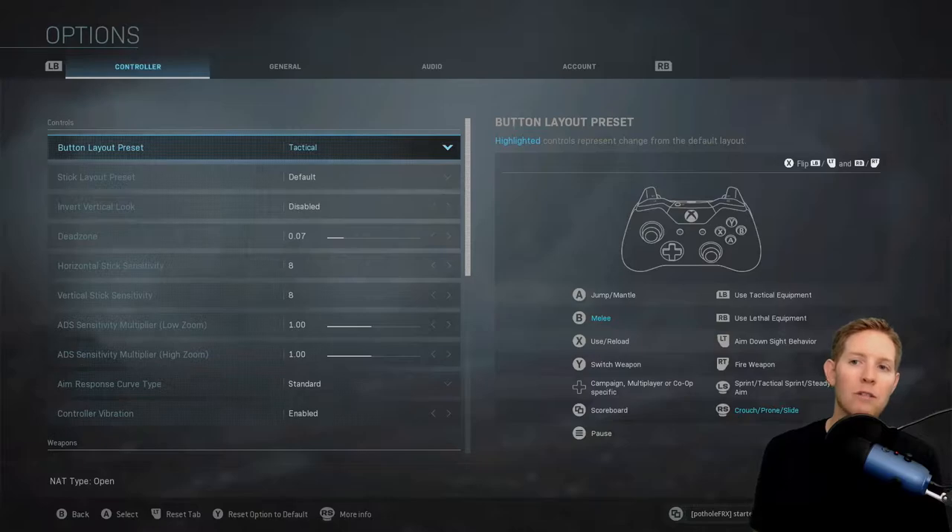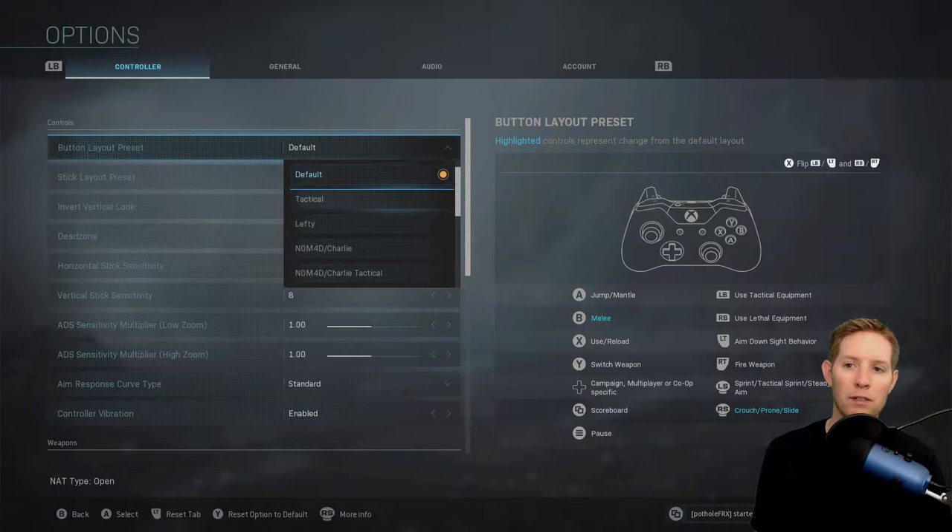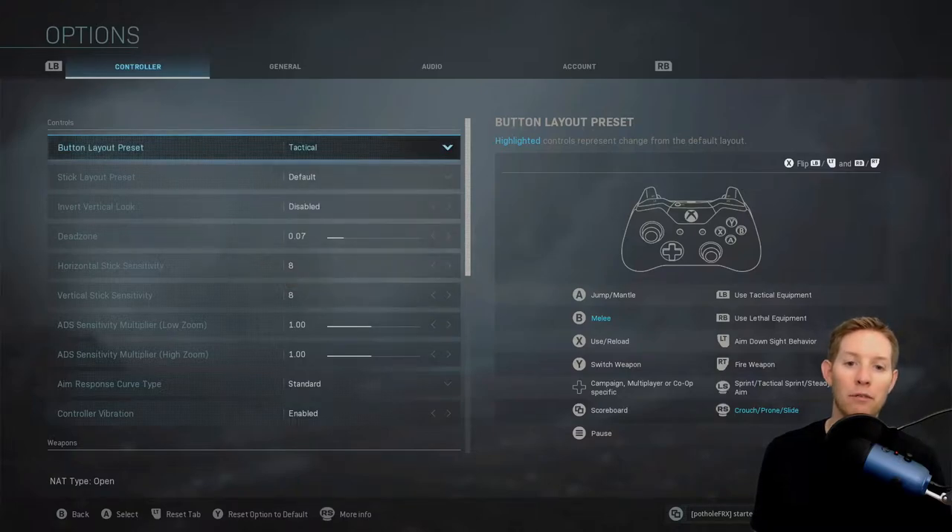As a melee player, I use the tactical controller setup. The biggest thing with this is the right stick — as you can see down below, it's crouch, prone, and slide when you push down rather than just melee. It makes a huge difference keeping your thumbs on the sticks at all times.